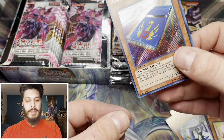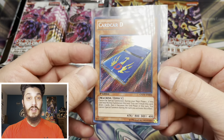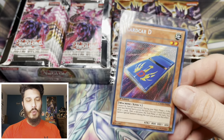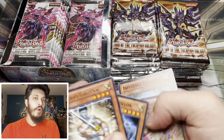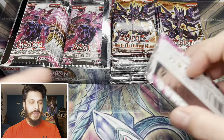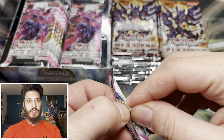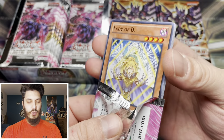They pulled another secret rare that just happened to be one of the secret rare spell cards from Gladiator's Assault - Magic Formula. They asked me if I would trade my Card Card D that I just pulled for their Magic Formula, which was going for about $80 at the time. But I didn't make the trade. I think it may have been a troll trade - like he offered me the trade but then took it back. But that's just one of the Yu-Gi-Oh horror stories that I have.